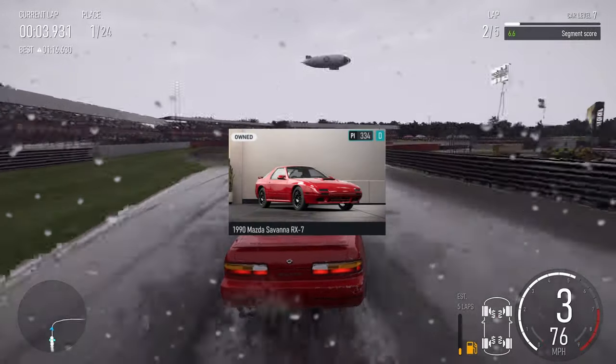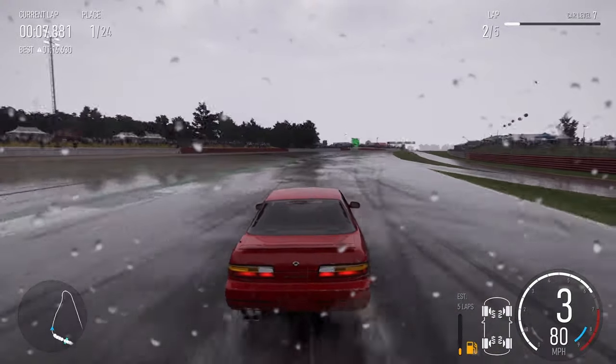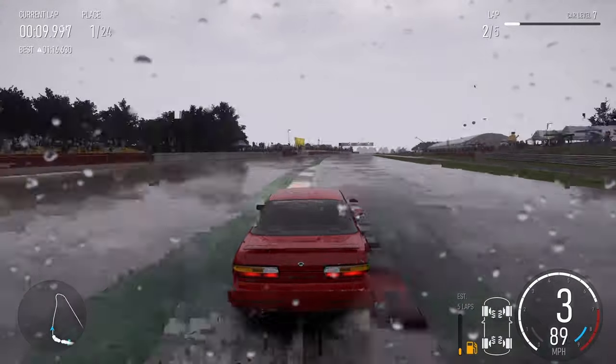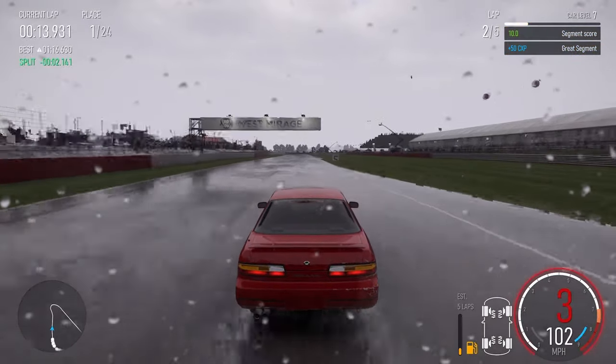In fact, the Mazda Savannah RX-7 is the second best car, not too far behind the Nissan Silvia, and that is a fair bit lower on the PI rating. But anyway, let's focus on the best car, as that's what we're here for.